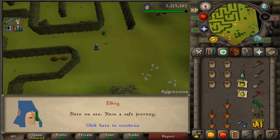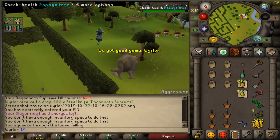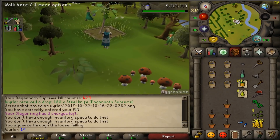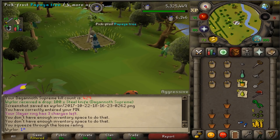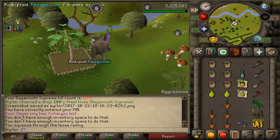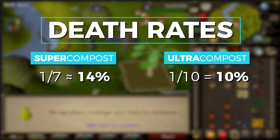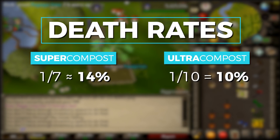Ultra compost is the next level up from super compost. Compost has two primary features in this game: it's used in farming and it reduces the death rates of your plants. Super compost gives you a one in seven chance that your plants will die, and ultra compost improves that to a one in ten chance — about a four percent reduction.